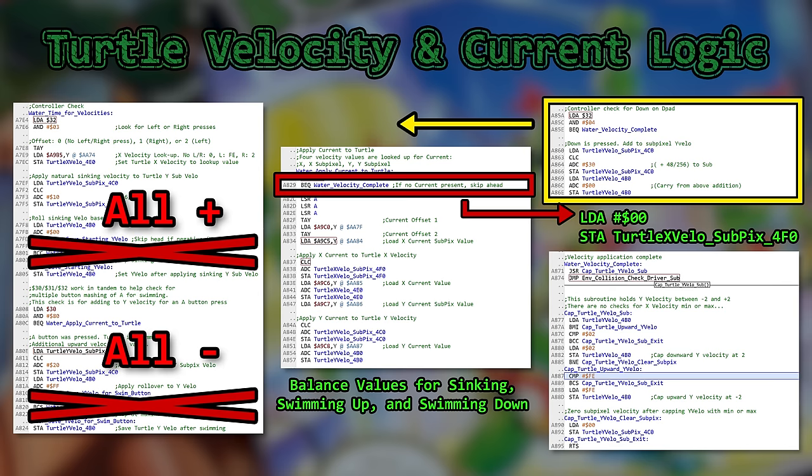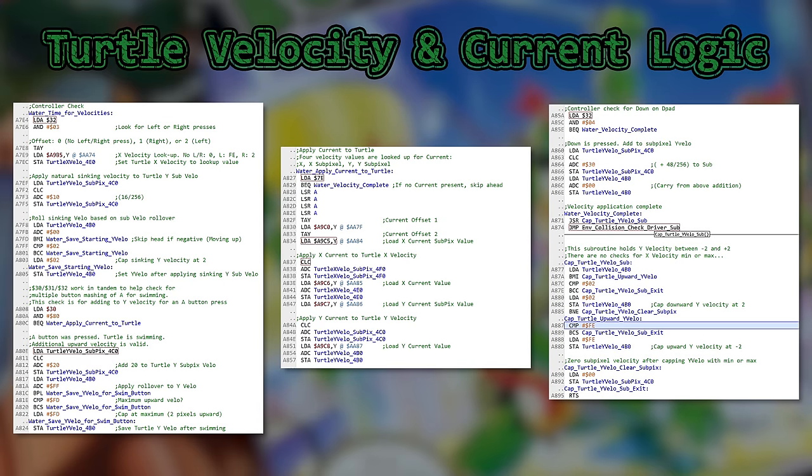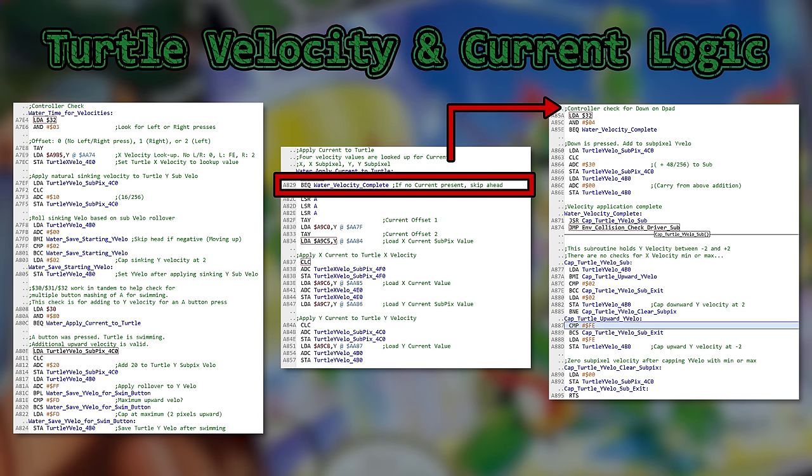You aren't going to make this change with a Game Genie — this is a ROM patch and nothing else. That said, one simple change would be to redirect the no-current-present branch statement to the down controller press handler rather than water velocity complete. We can do that with a single Game Genie code.